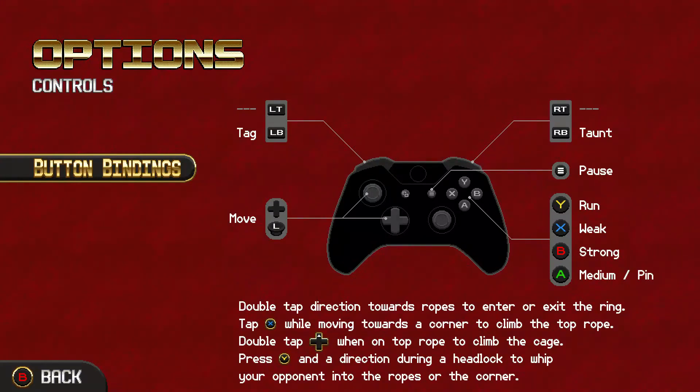Once you've learned these, it gets a little easier. X is going to be for weak move, strong move is B, Y is run, and A is medium. I'm on Xbox, so the bottom three buttons are for moves and the top button is run — that helps me a lot. To exit the ring, you have to double tap the direction you want to go. I didn't know that in the beginning, so that's very good to know.